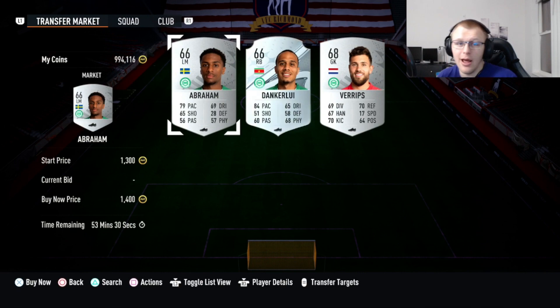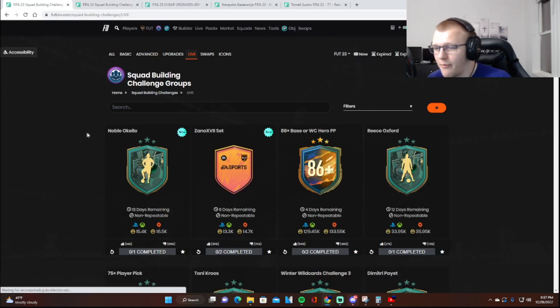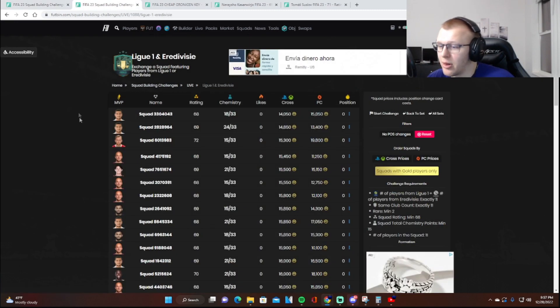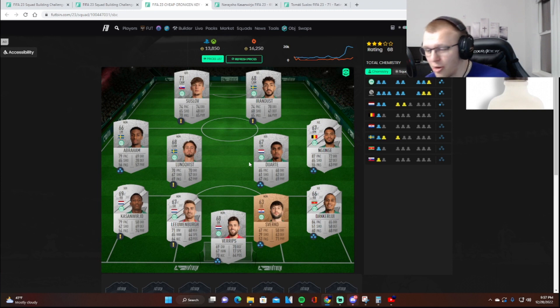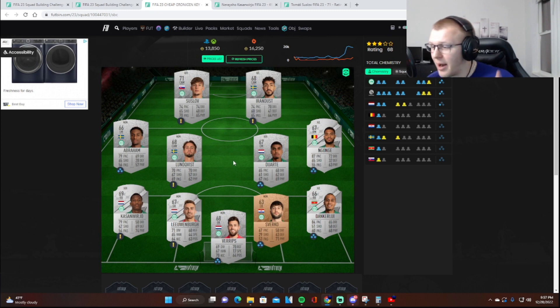Now we're going to show you how to get even more profit by using a similar method, but we're going to use Footbin to help us out. Go to footbin.com, go over to the live section after you go to active challenges, and scroll down to the Premium Winter League upgrade. Here you're going to be able to click in and see all the squads listed that people have SBC solutions for. A lot of people who don't know how to complete the League SBCs will come here to see what is cheapest on the market so they don't overpay — but in reality, they end up overpaying a lot.